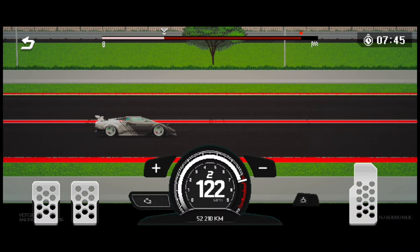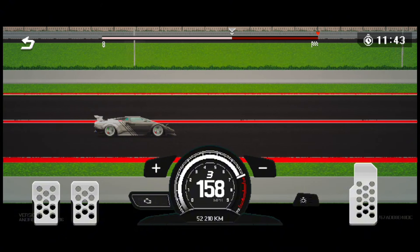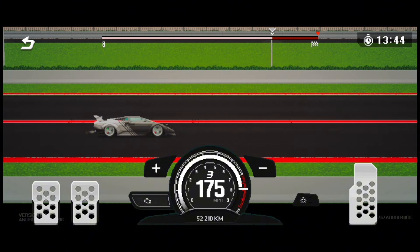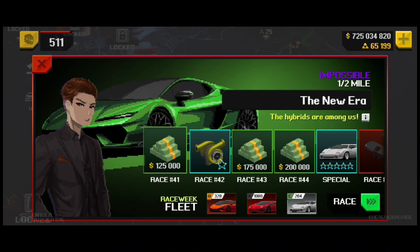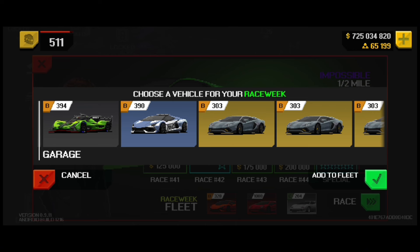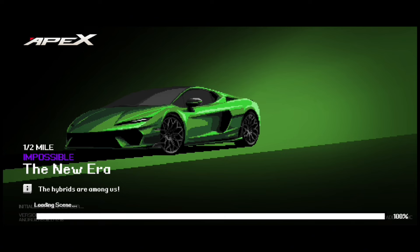At race 41, to my surprise — actually it wasn't that surprising — the opponents obviously kept getting faster. At this point the Countach isn't fast, but to my luck I discovered that you can change the car that you have confirmed for race fleet. So we are still gonna stay free to play. The Aventero SV may not be useful anymore because it can't get any faster.